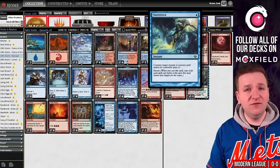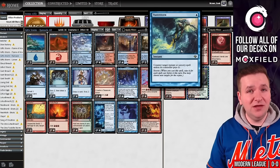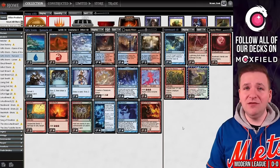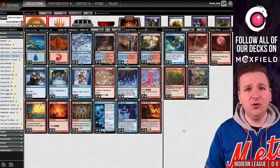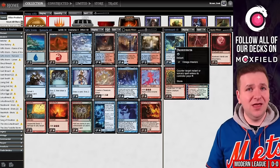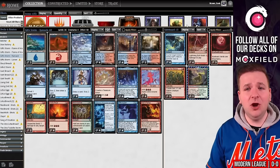In the sideboard, we have Flusterstorms for things like Force of Negation. We're not playing Remand today, so these are the only counterspells in our 75. Remand is a card I'm a known hater of — I don't think it's aged well in an era of pitch elementals and free spells from Modern Horizons 1. I think the format has moved past Remand. I don't want to play it anymore. Instead, I'm streamlining our deck.